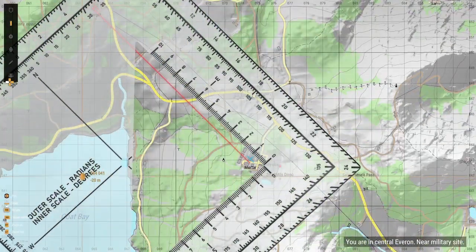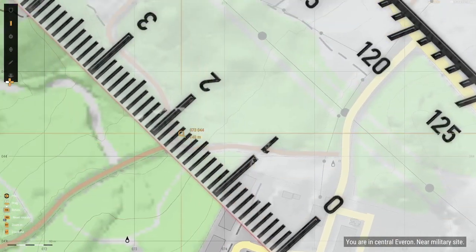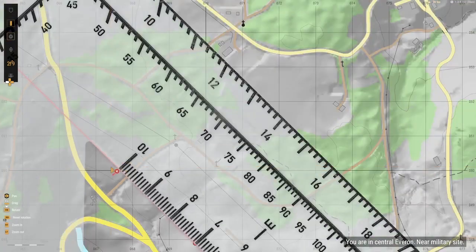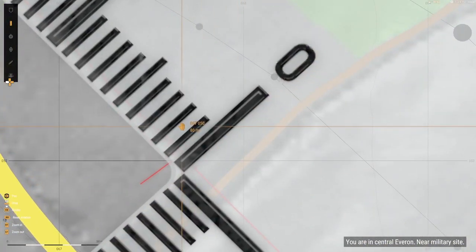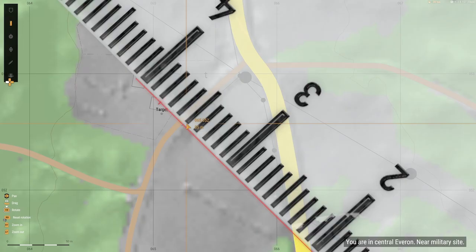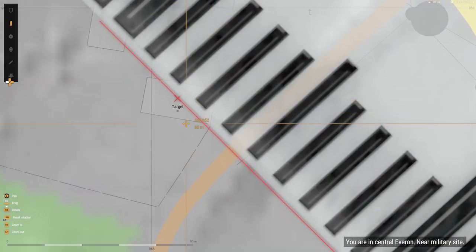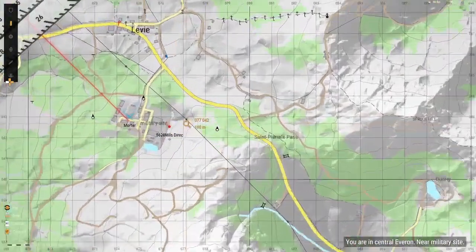Next, rotate the protractor by holding RB on Xbox and moving it with the joystick — get the line labeled N to connect with the red line. Now drag the protractor over and make sure the zero meter mark on the ruler is at the mortar. Zoom all the way in to get it as accurate as possible. Add two zeros to the numbers on the ruler, so at the 1,000 meter mark take the pencil tool and write a line through that dash. Reposition the protractor so the zero meter mark is at the red line you just created — that is 1,000 meters measured. Each dash between numbers is 10 meters. The target is between the 7th and 8th dash, meaning the mortar and target are roughly 1,275 meters apart. Mark this on the map so you don't forget.